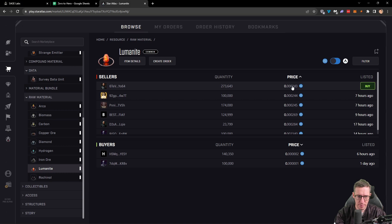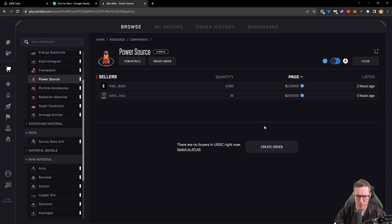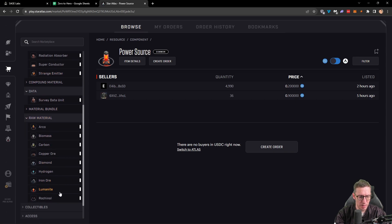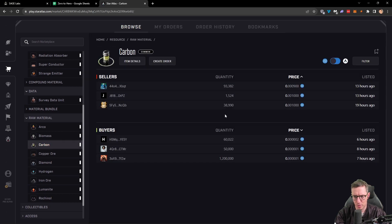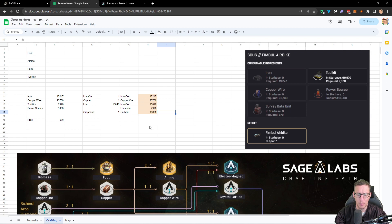We can see what we can sell and what things are worth. Luminite is worth a certain amount right now. Power sources — there's no one buying at the moment but people are selling. Could we go for a bit less? Possibly. What do we need to do that? We need carbon and luminite — carbon is very cheap right now. So we could buy some carbon, buy some luminite, take it to the space station, craft it, and try to sell it as a power source. That way we'd actually be able to craft our bikes, and it might be a lot cheaper. It'd be quite interesting to work out.